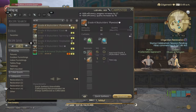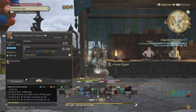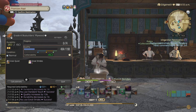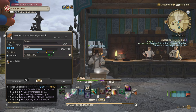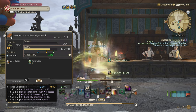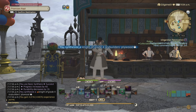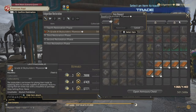It just dawned on me that we can add in Great Strides. Do Basic and Standard Touch until you have about 4 stacks of Inner Quiet, then use Great Strides and Standard Touch for a big jump in quality, then Master's Mend, then Basic and Standard. Just like that, we'll consistently hit the second threshold. Use that instead of what I showed earlier.